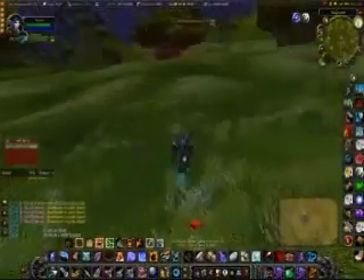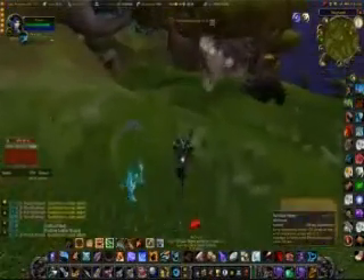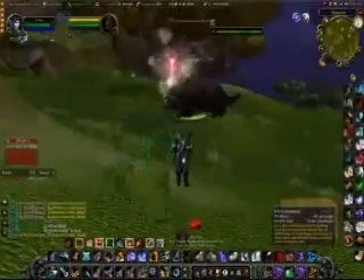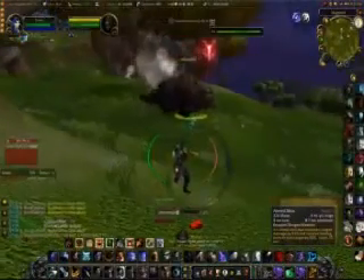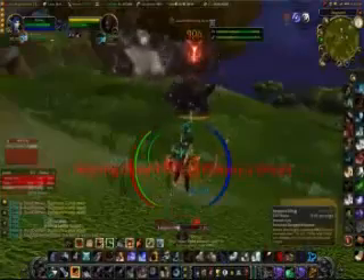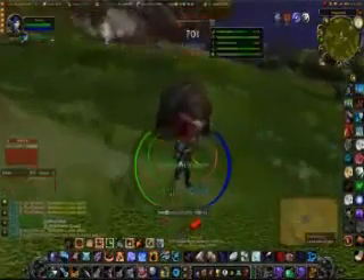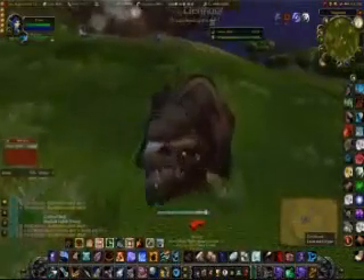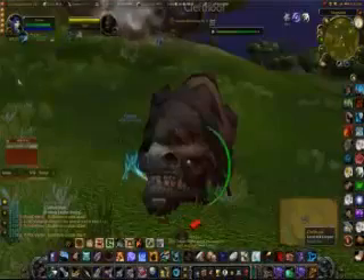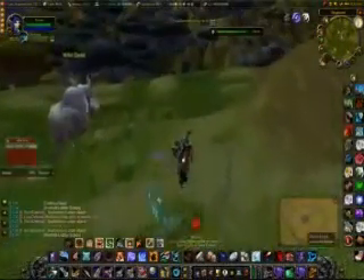Now we're going to go find one that we can do ranged. With ranged, you want to turn on growl and send your pet in first. My pet has dash so he can reach the target a little bit quicker. I'm going to start off with an aimed shot here — we're going to hope for a big crit. No big crit, so we're looking at smaller shots here, but we still bring him down pretty quickly. The DPS of that one ended up being about 763 — quite a bit of a boost without having too many crits.